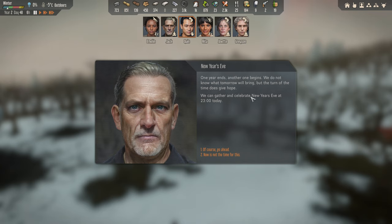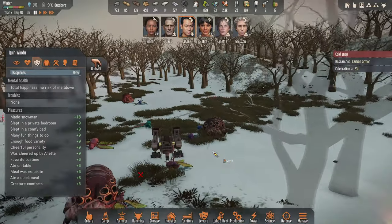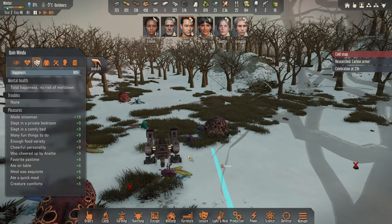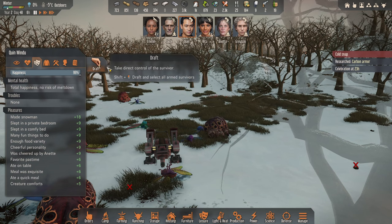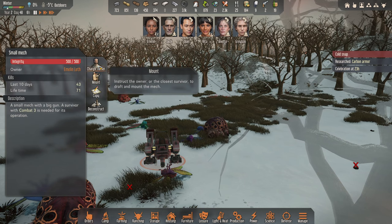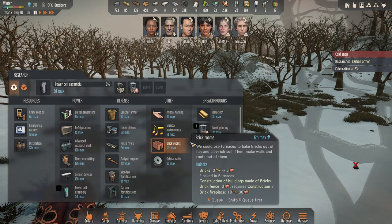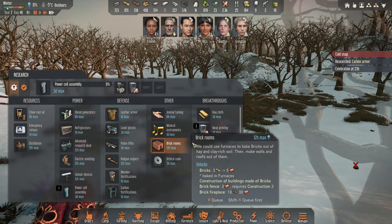New Year's Eve — one year ends, another one begins. We do not know what tomorrow will bring, but the turn of the time does give hope. We can gather and celebrate New Year's Eve at 2300 today. Of course — let me go and rescue our mech. I shouldn't have drafted you actually — I need you, so let me change the owner to Jack. Let's get you to mount this and let's get you over here. There we go.